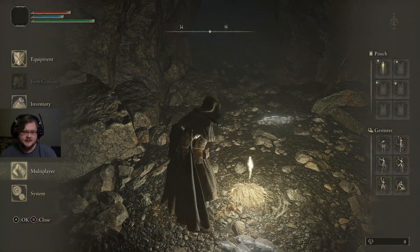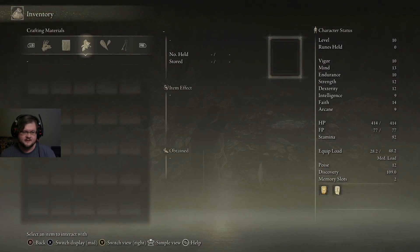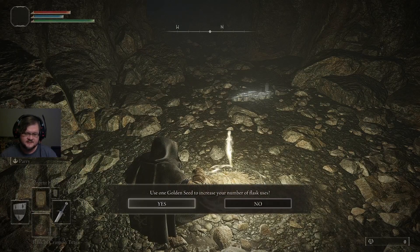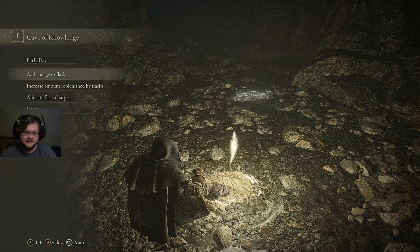Now, if you'll remember, I recommended that you start with a Golden Seed. The reason for that is we can turn our first Golden Seed into another flask. So we go to Add Charge to Flask, yes — and now we have more than one, and we have extra flasks.